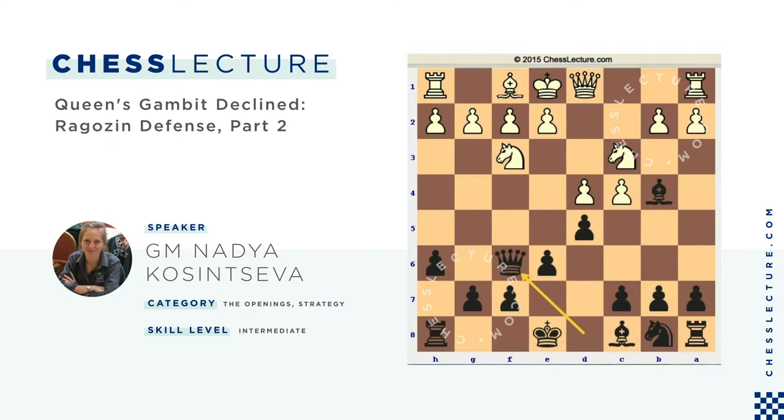Instead of taking on f6, the main line here for white is to play Bh4, and now I suggest you to take the pawn on c4, playing dxc4. One reason why this move works is that if white plays e4, I play g5, and after Bg3 I can take the pawn on e4 without any possible compensation for white.